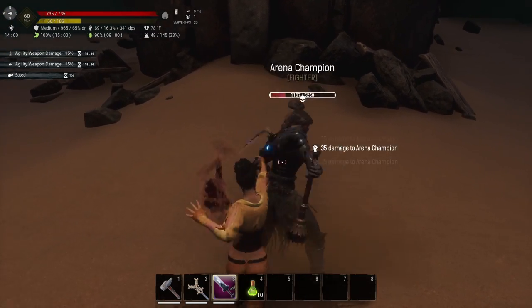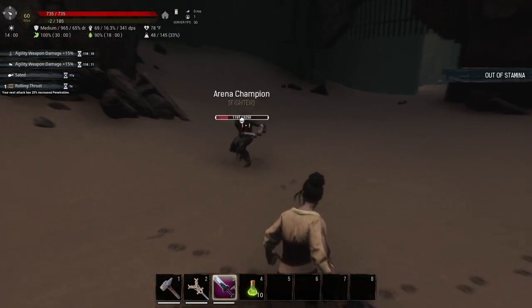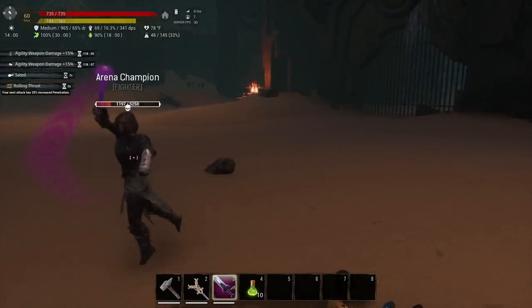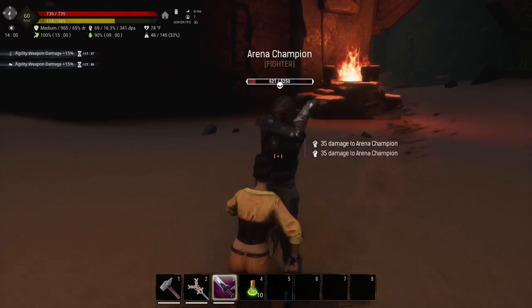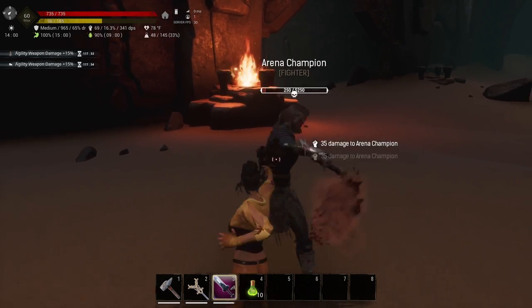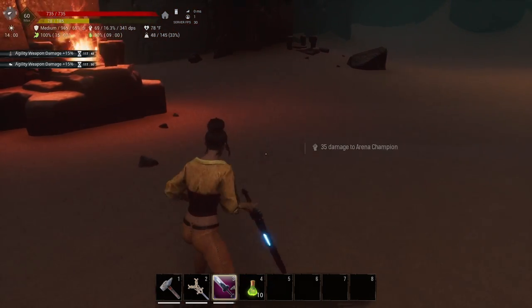Go in, attack with a bunch of light attacks until you're almost out of stamina, then back out of the way. Make sure she goes in for an attack, dodge roll out of the way — that gives you plenty of time to put distance between you, regen your stamina, and then jump in again as soon as she finishes her attack animation. This setup brings her down super fast and easy. As you can see, we're doing 35 damage per swing. It's a piece of cake.